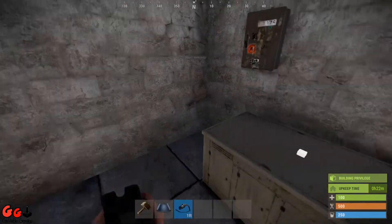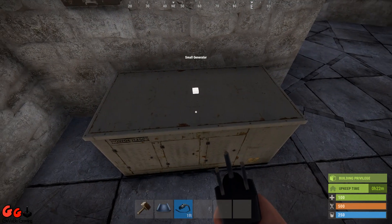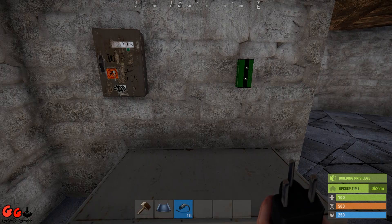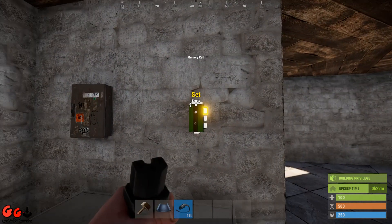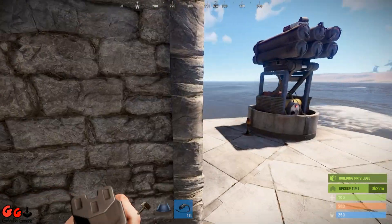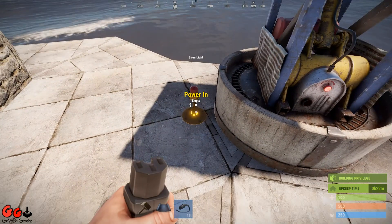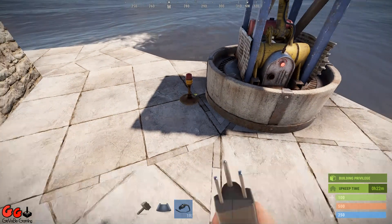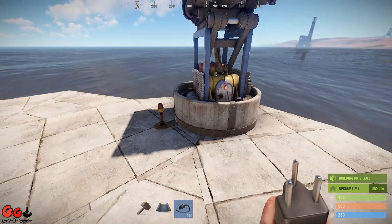For this build we're going to need a power source — I'm just using the generator, it's not in the main game yet but it's easier for demonstration purposes — a splitter, a memory cell, a laser detector, and the siren light. The siren light is optional but I like to use it because it gives a visual cue as to when the SAM turret is activated or not, and you can see it from quite a distance.